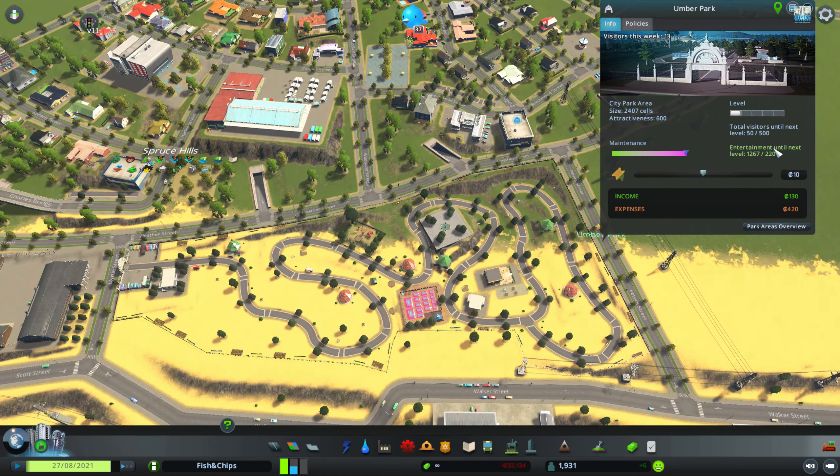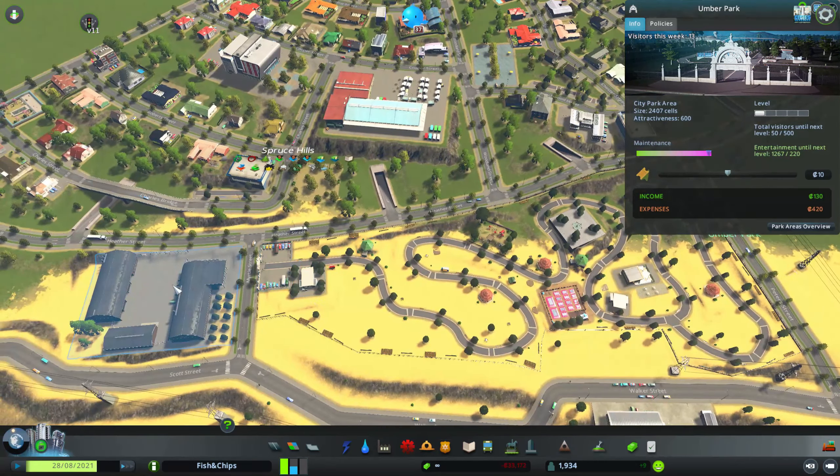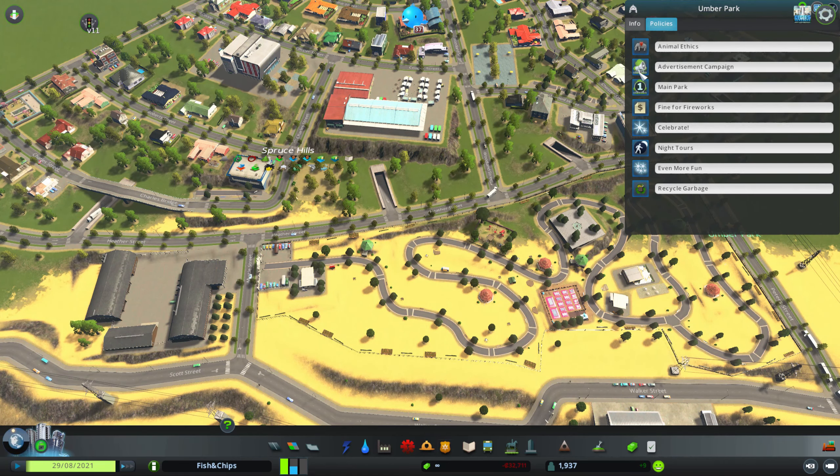So we got one gold star. There is an income of 130 and an expense of 420. At level 1, total visitors until next level is 50 out of 500. Entertainment until next level is 1067 out of 220. The park area info says the tickets are 10 - I'm actually going to lower this down to 7 to invite more folks.